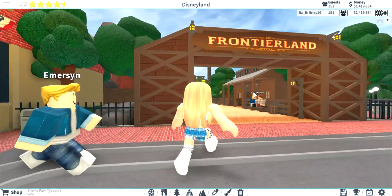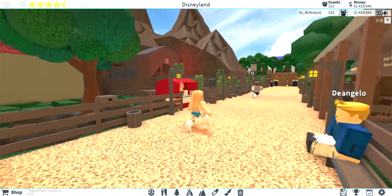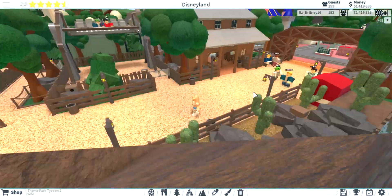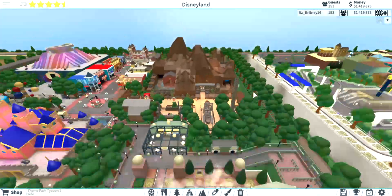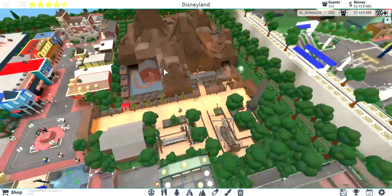I'm going to start with Frontierland. I redid the entire Thunder Mountain — so it's a lot more smooth. It's no longer blocky like it used to be. This is the new updated Thunder Mountain. Doesn't it look amazing, guys? It's so cool.